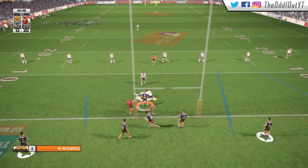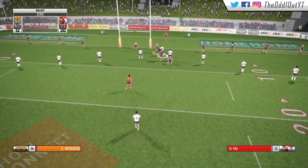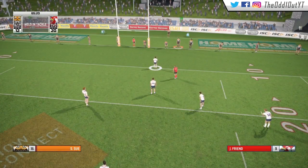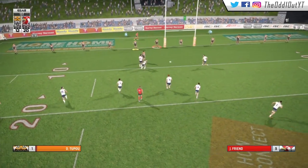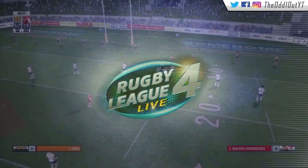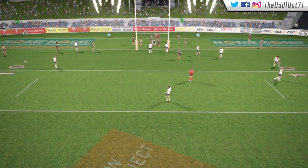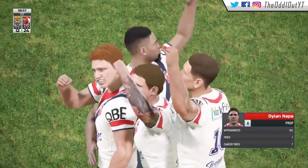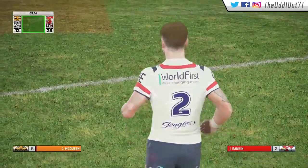On the first tackle, we send it to Grant who gets absolutely flattened and loses the ball forward. We're giving the penalty away on purpose, hoping they'd take the kick, but they don't — they take the tap, shift it to George Vy, and a nice shot by Grant. Lukiri takes it up to the line and gets pulled down 5 meters out. We give the penalty away again hoping for the goal, but the Roosters are adamant about getting another try. They send it out to Nuffer who bumps off one and scores under the posts. Rankin converts and gets them out to a 14 point lead.